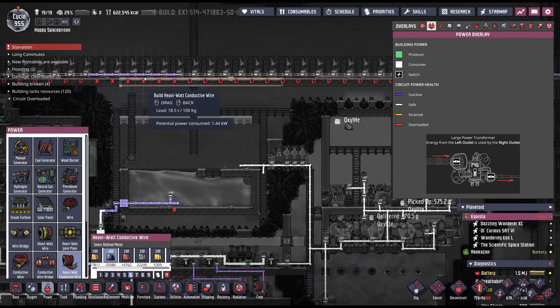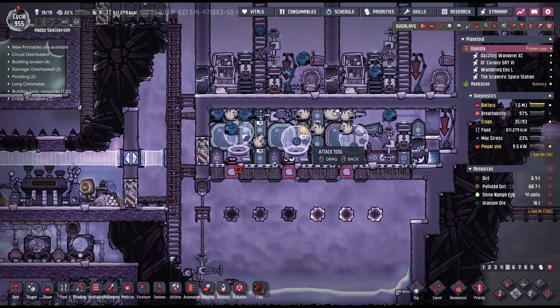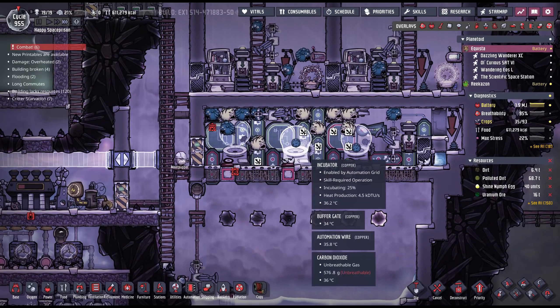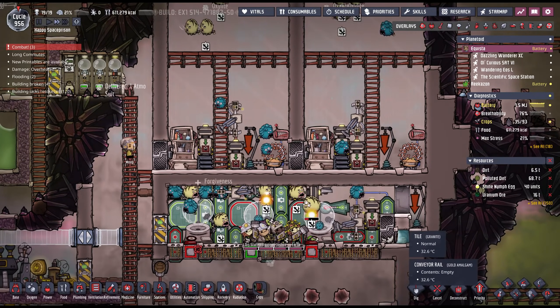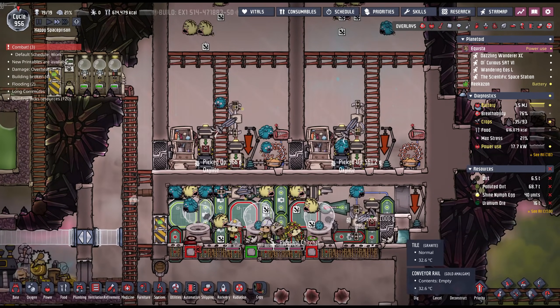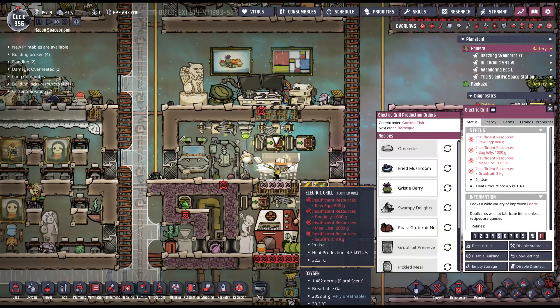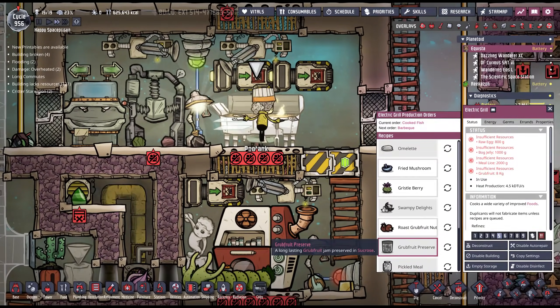A lot of this stuff is already kind of being built on heavy conductive wires, so I can go ahead and tie that into my big power grid. I have too many Prince Puffs down here — they're not doing me any good, they need to go. I've got to get back to a million food somehow. Barbecue's on the menu. Cook it up, Poo Tank.